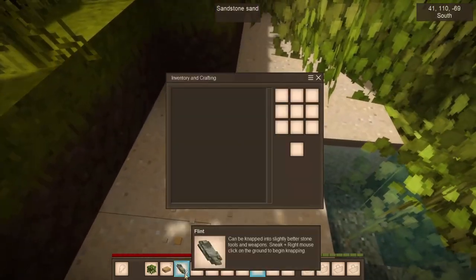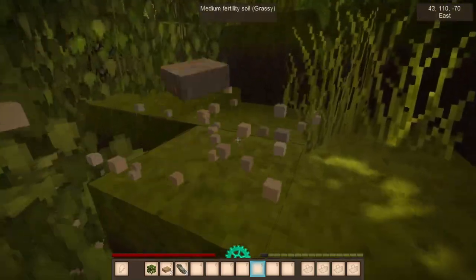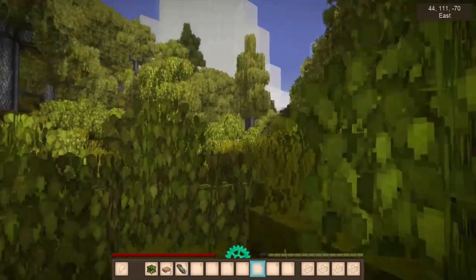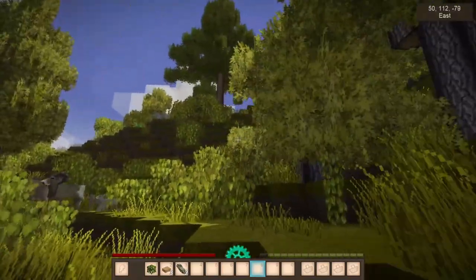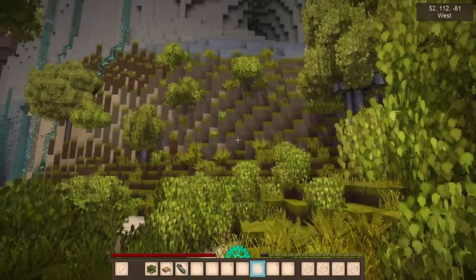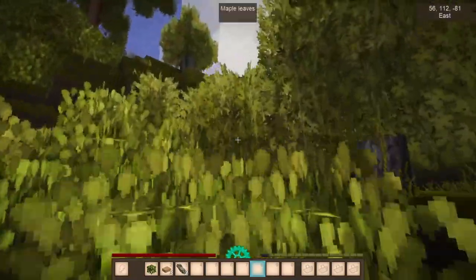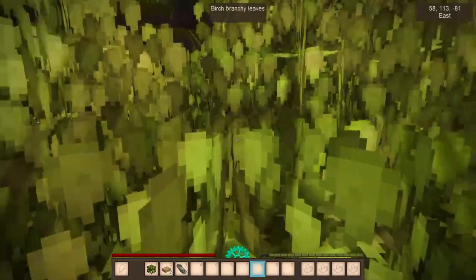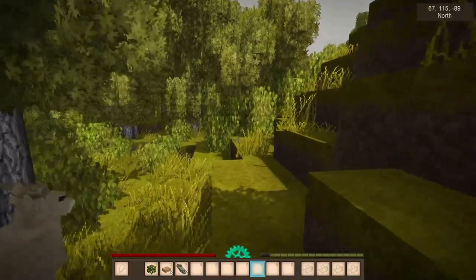What the heck is that stuff? Oh, the new 3D models for the flint - yep, there's lots of new 3D models and new foliage. I love the art style in this game, it looks really really beautiful. This game can look really pretty - pretty much all the time. This game is really charming in its own way.